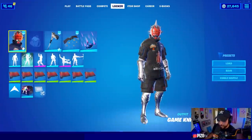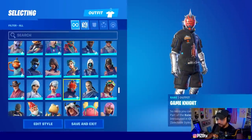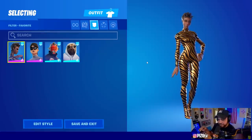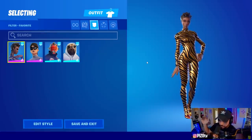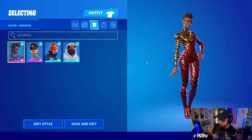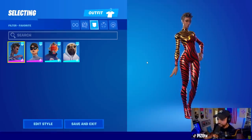Today, September 20th, four skins are dropping. First up, Fashion Banshee — she is reactive. You're going to see from the bottom of her feet going up, it's going to turn red. You do have the option to turn this on or off, to my knowledge.